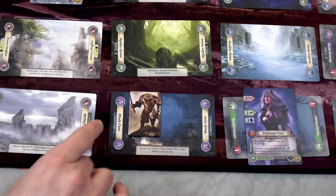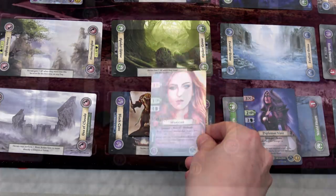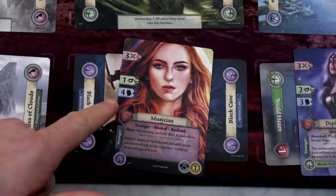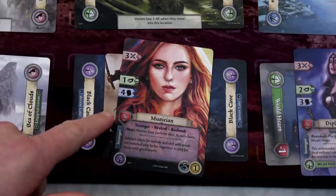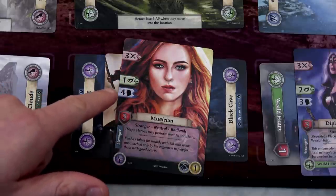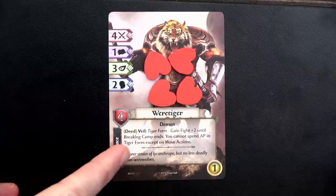We'll use our third action to search here again - looking for another Badlands card. We find a musician - another stranger. She has Stranger and Badlands keywords, which is great, with a map ability that heroes may perform rest actions here. She'd be hard to influence though - she's not going to want to come with a demon. What we're going to do instead of bringing her with us is attack her using our fourth action confront. We'll use our tiger form effect to go into Tiger form: plus two to our fight value. My fight is now six to her three.